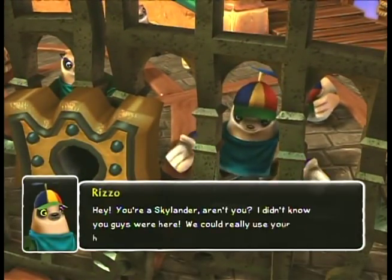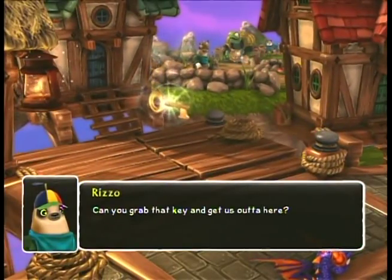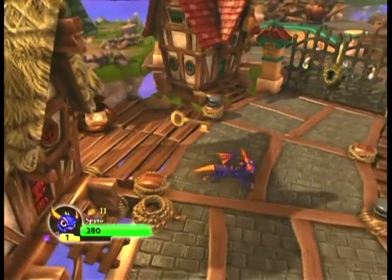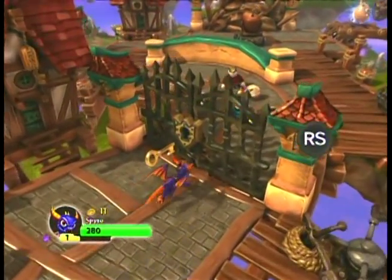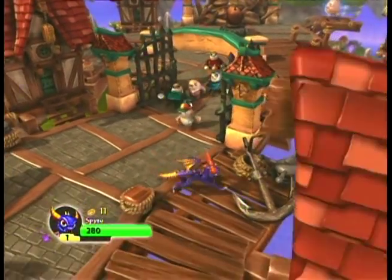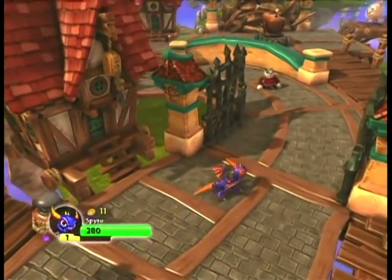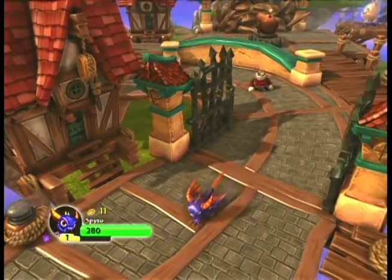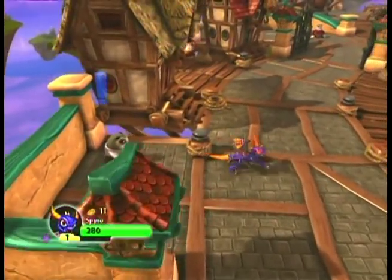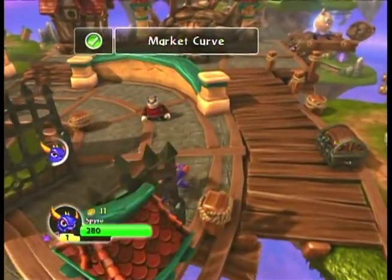'Hey, you're a Skylander, aren't ya? I didn't know you guys were here! We could really use your help! Can you grab that key and get us out of here?' I'm not sure I'll be able to solve this puzzle - I have a key, and they're trapped behind this locked gate. How does it work? Oh. Right. These gates are some terrible things! My understanding is every console has a different way of interacting with objects like the key - they're sort of like a subset of puzzle objects, just like there's a pickaxe in some levels, there's these things called troll bombs which help you destroy certain obstacles.